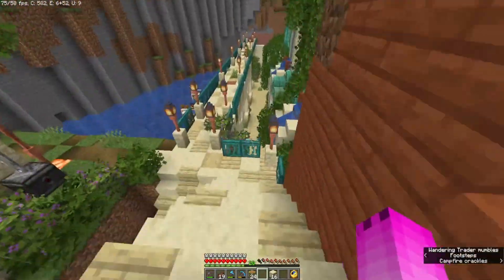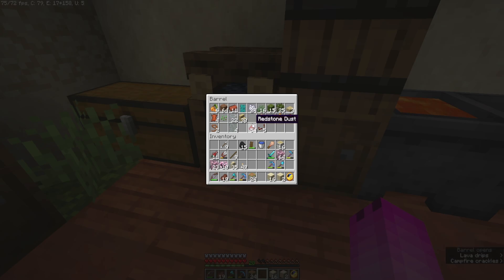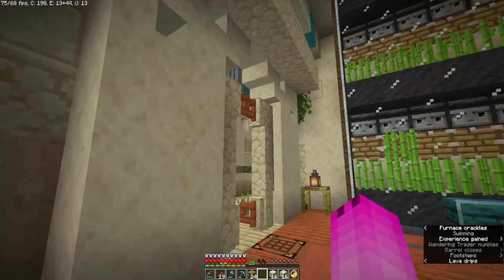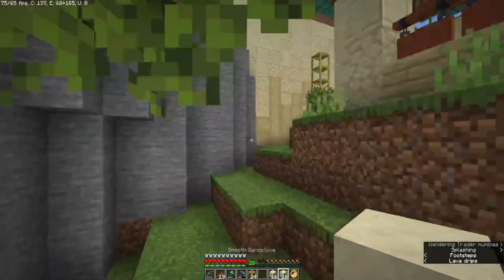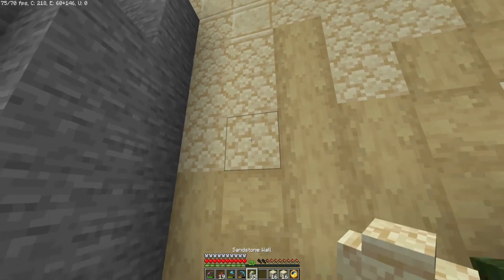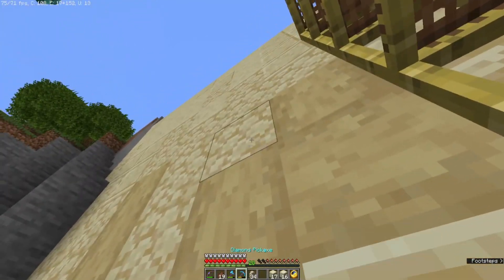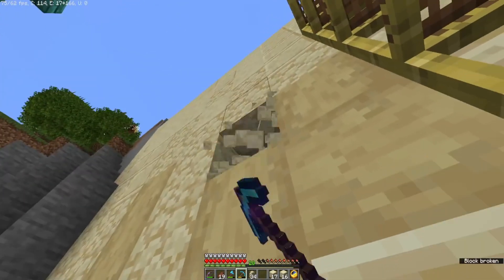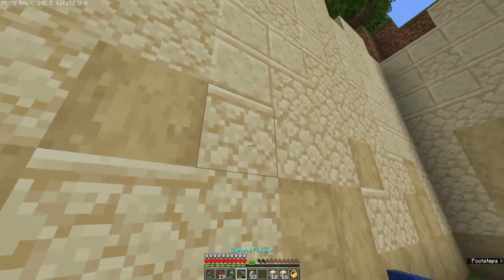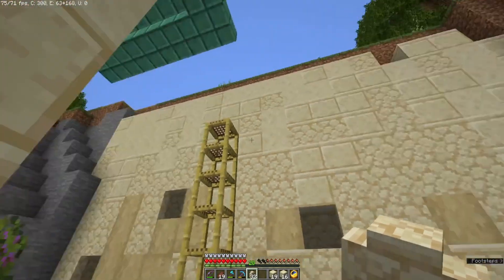I knew I was going to have this issue — I was not prepared. Let me double-check: if I use the walls that should give me some more sandstone back. Only problem is that sandstone is so soft. What is that bee doing? Go to your hive. Just adding walls gives it a little bit of dimension — I'll do a bit higher up after.